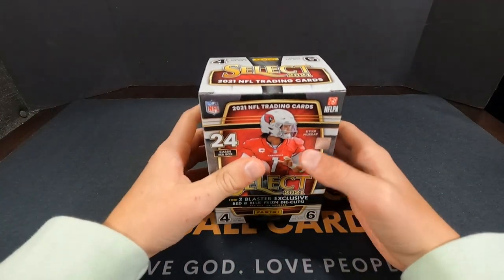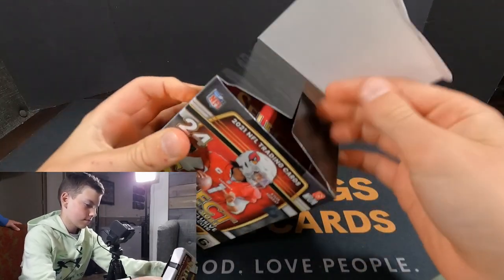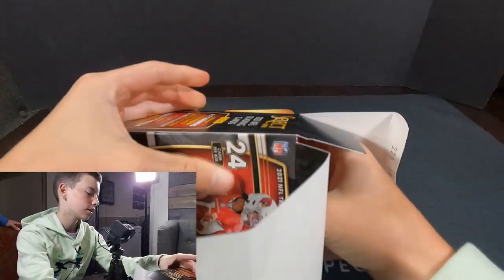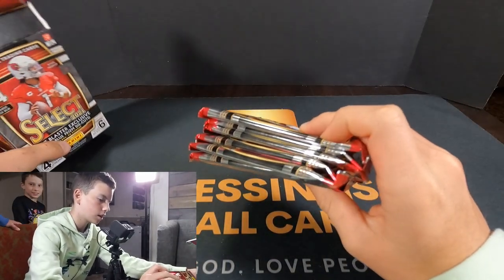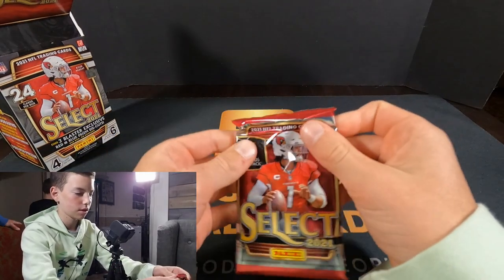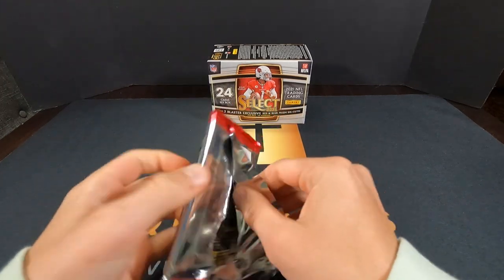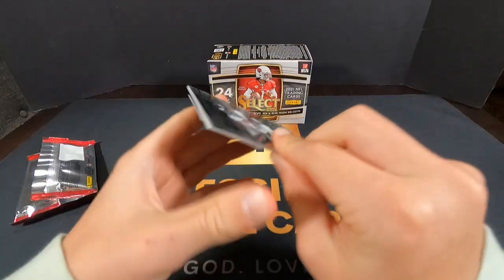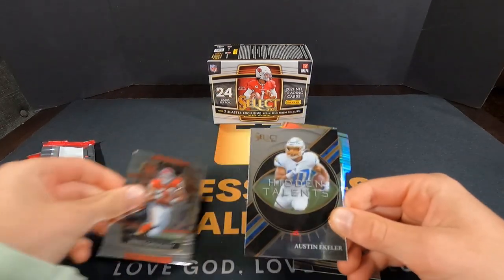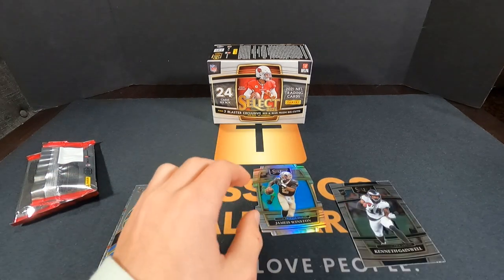Griffin the great is in the hot seat, ripping into Select — this was his choice. He gets to see what we have in here. Remember the different levels: Concourse, Field Level, Premier Level. Let's see what we can dig out here. This is 2021. The Fanatics exclusive in here is the red and blue prism die-cut. What is it? Only four cards in there — Deneik Ganiel rookie, Sonny Gonzalez, Austin Ekeler, and Jameis Winston. Jameis Winston — die-cut silver Prizm!